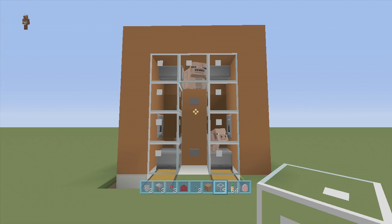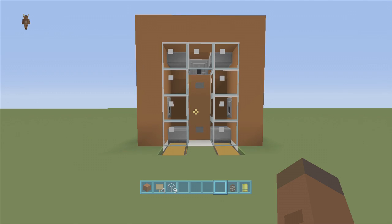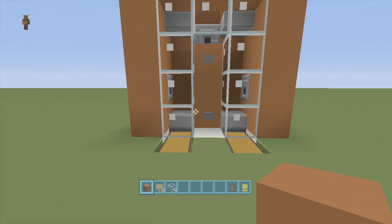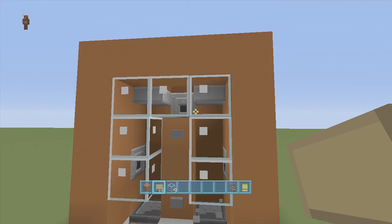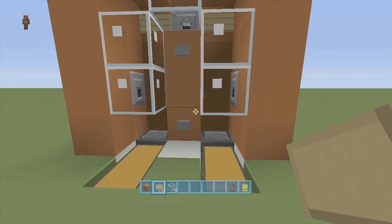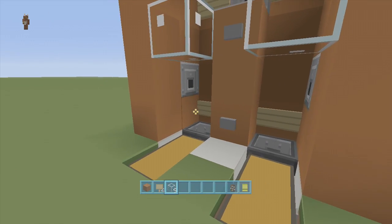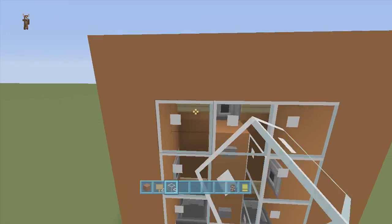Inside this chest we have pork chops, and inside this one we have a pork chop as well. Now I'm going to get rid of all these pigs and show you the cow version — it's the exact same thing, you don't have to rebuild it. All you need to do is delete these half slabs here and up here, then put a sign here, a sign here, and down here a sign here and a sign here.